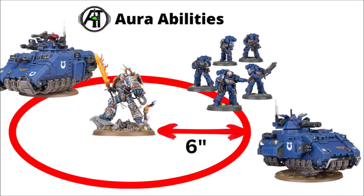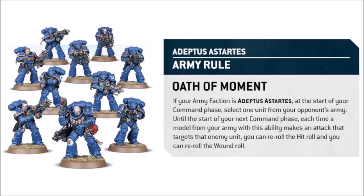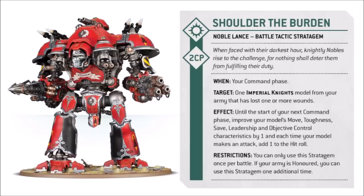In 10th edition, characters always count as being in range of their own aura, so Guilliman will benefit from his own aura abilities. These abilities are rarer in 10th edition than in 9th, but it can mean certain armies want to castle up around their best leaders with lots of units nearby. Another example of a command phase ability is the Space Marine rule Oath of Moments — their whole army rule. At the start of your command phase you select one unit from your opponent's army, and every time any of your Space Marines target that unit you get to re-roll both the hit roll and the wound roll. There's also an example of a stratagem that triggers in the command phase for Imperial Knights, where you pick a knight that's taken some damage and it gets a whole load of stat buffs for the turn as it finds a second wind — and this one lasts until the start of the next command phase, helping out during your opponent's round as well.